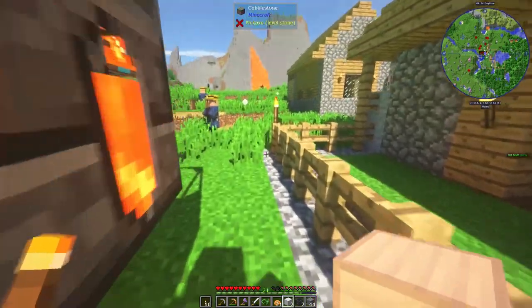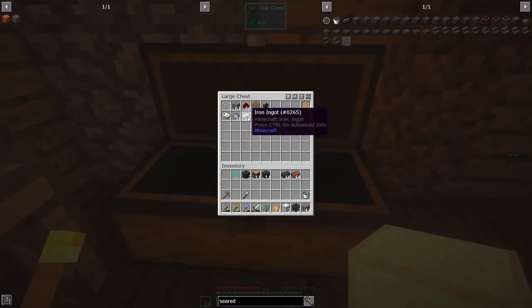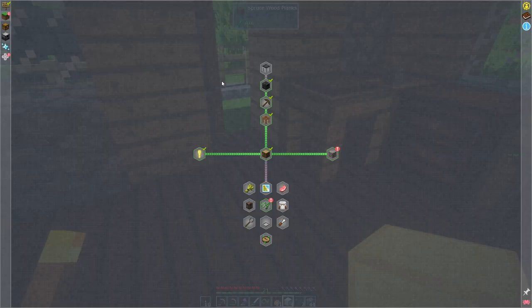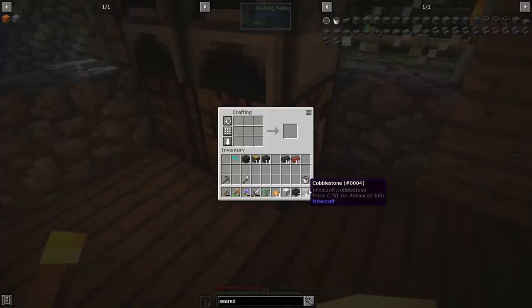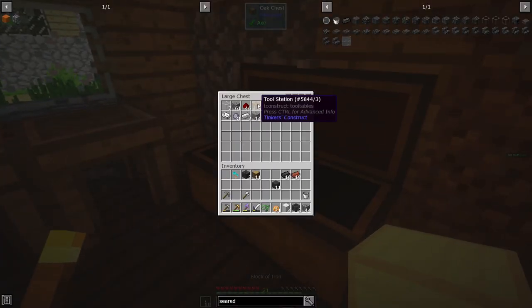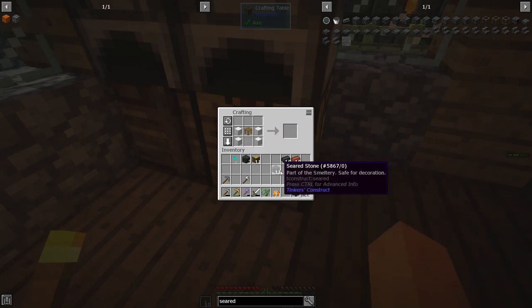Now we need these blocks of iron along with the other two blocks of iron. Let's see - grab two blocks of iron and we're trying to make this table. So we need iron and then three seared bricks. We go three seared bricks and block of iron on each side.